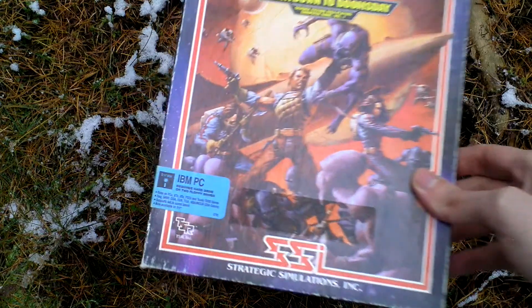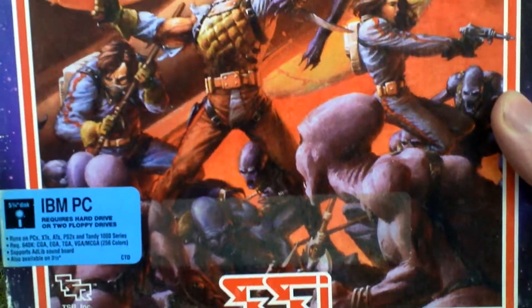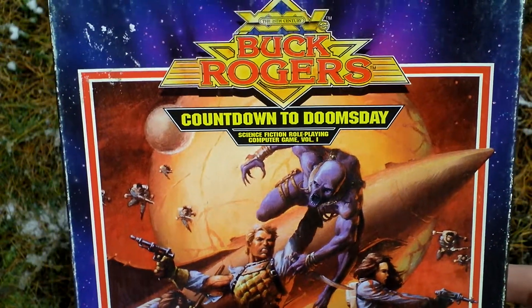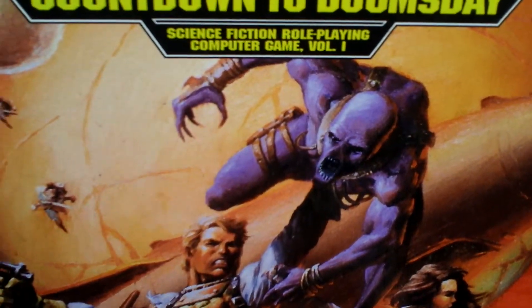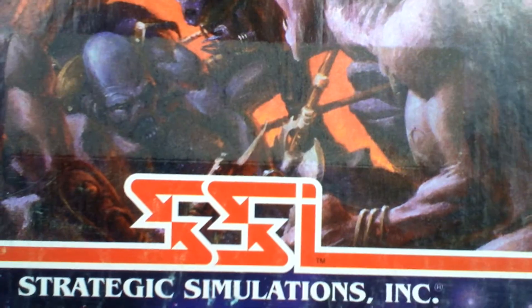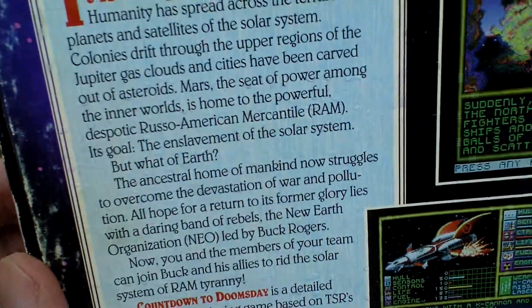Let's take a look at the box art. It is based on the famous Buck Rogers franchise. Science fiction role-playing computer game, volume 1. Very nice box art, very nice — fighting some aliens. Let's turn the box around and see the backside.